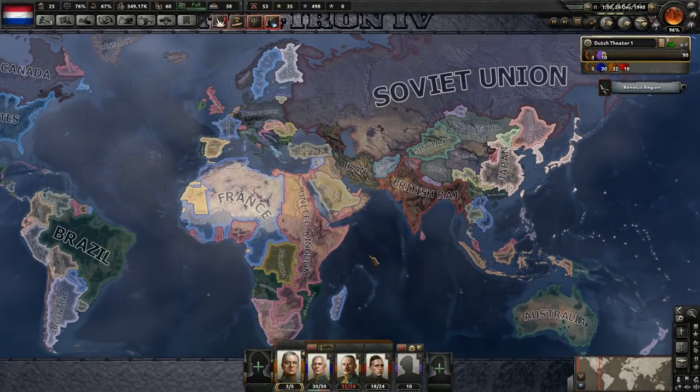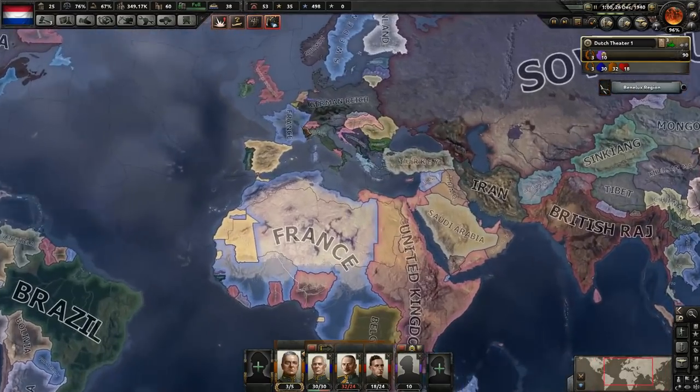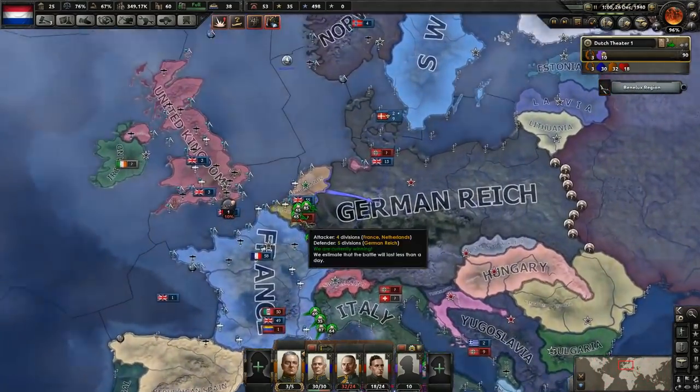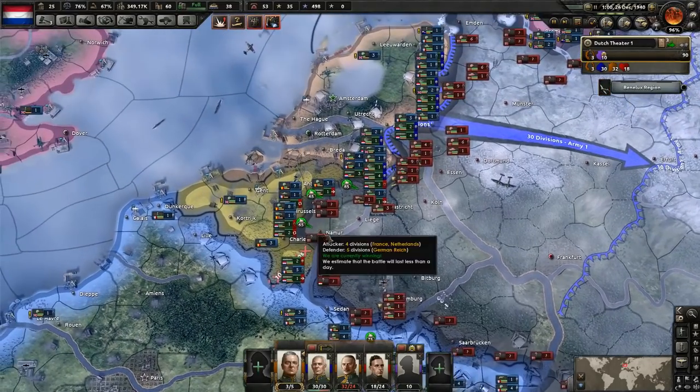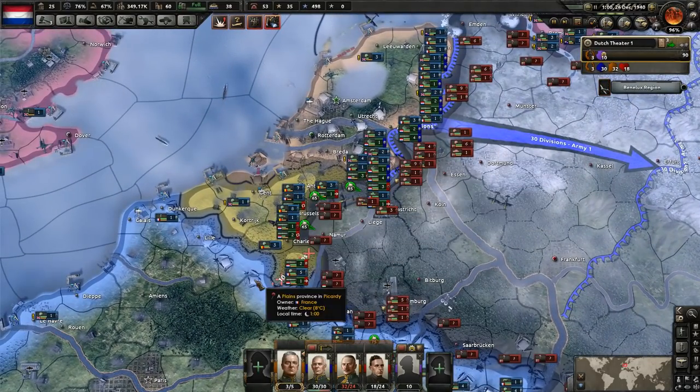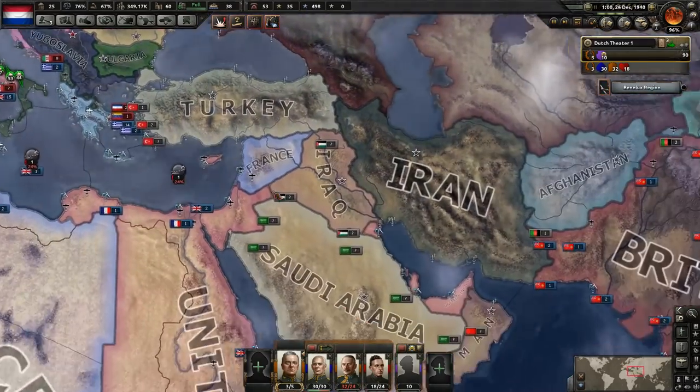Hey what's up guys, I'm Praetorian and welcome back to Hearts of Iron 4 as we are playing with the Netherlands. In the last episode the Germans finally launched an offensive, took over Luxembourg, took over much of Belgium as well. Looks like we're losing there — we're gonna do a few things in a minute.